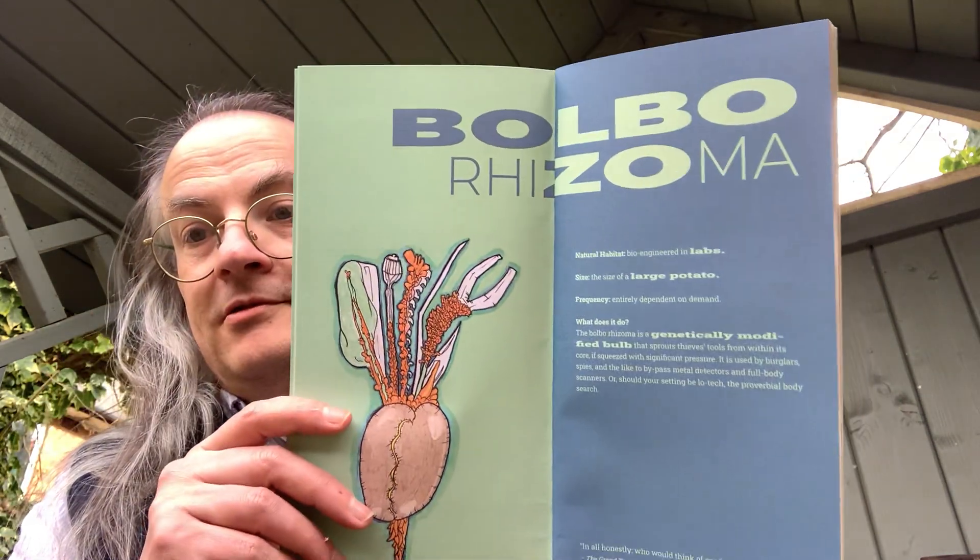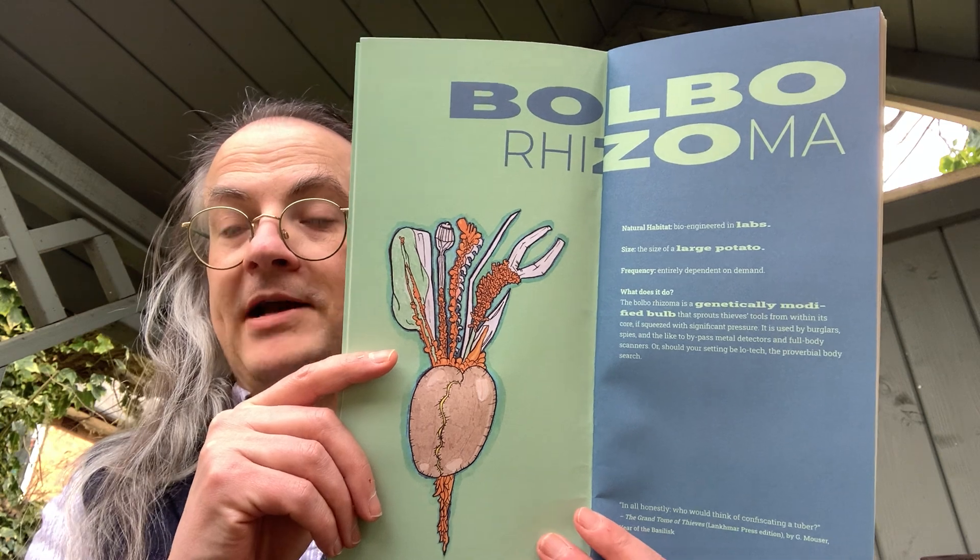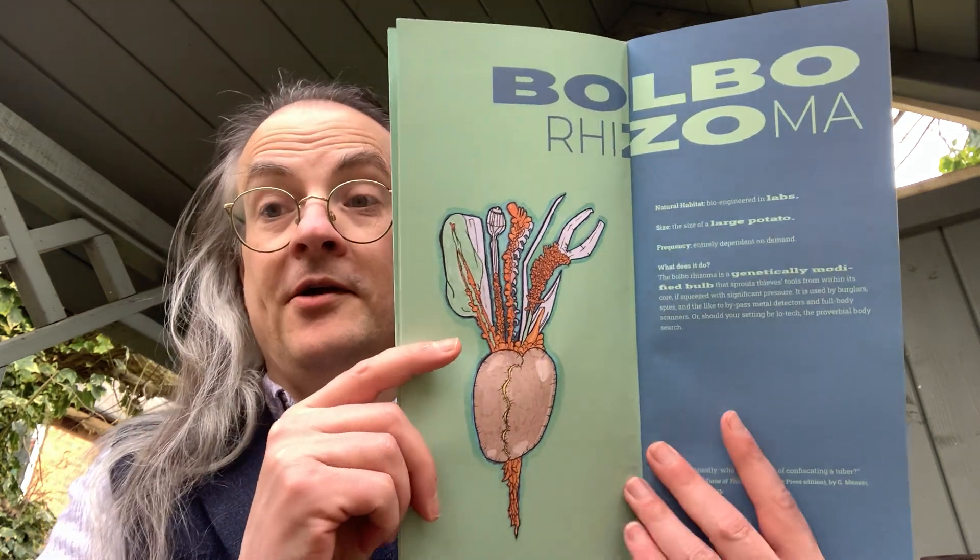Another entry is the Bobo Rhizoma: natural habitat — bioengineered in labs. Size: that of a large potato. Frequency: entirely dependent on demand. What does it do? It's a genetically modified bulb that sprouts tools from within its core. If squeezed with significant pressure, it's used by burglars, spies, and the like to bypass metal detectors and full body scanners. Basically — squeeze the potato, get some tools. A very weird idea.